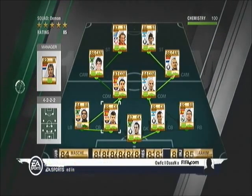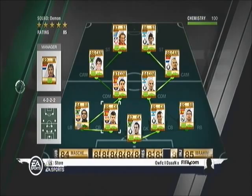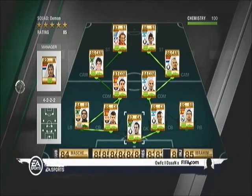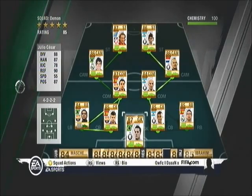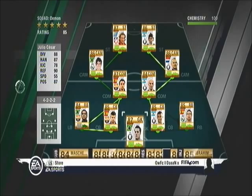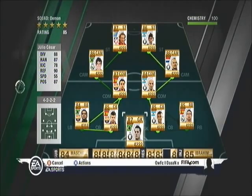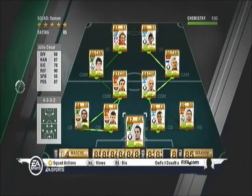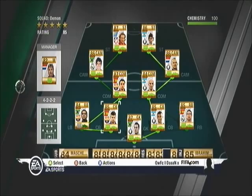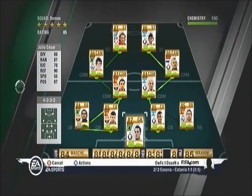The main thing I'm going to talk about in this video is formation, which I'd say is the main factor in getting 100 chemistry teams. If you look under the badge, you'll see a gold formation icon showing that the player likes the formation. I've got a 4-2-2 set up here and all the players have 4-2-2 as their favourited formation. Dani Alves is the only player who doesn't like the formation, but I've still got 100 chemistry from all the others.